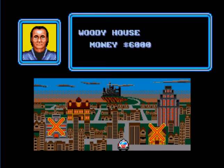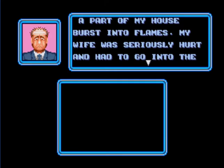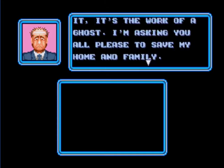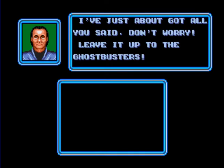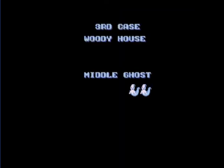The sun is setting in the distance. We have two stages left: the Woody House and the high-rise apartment. We are going to our next destination, the Woody House. A homeowner explains: a part of his house burst into flames, his wife was seriously hurt and had to go to the hospital, and the flames couldn't be put out with water. It's the work of a ghost. Third case — Woody House — two ghosts to take on.